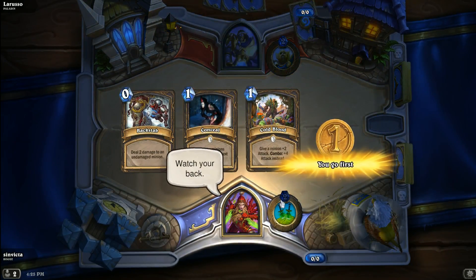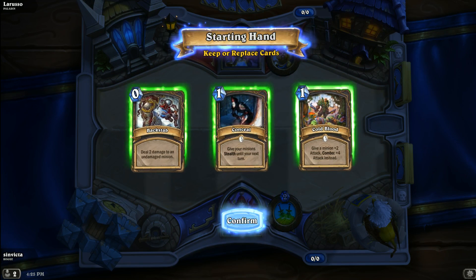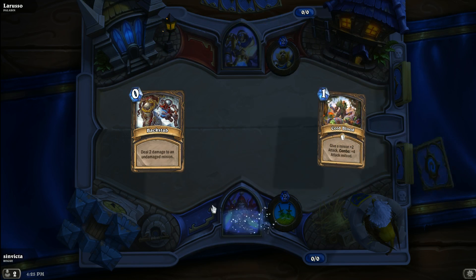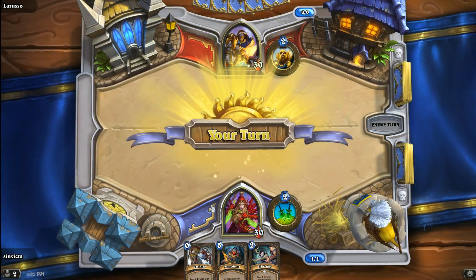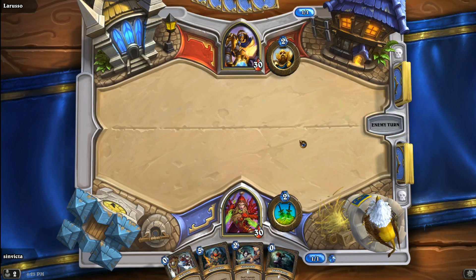It looks like we're going to go first. Backstab, Conceal, and Cold Blood — I'm not a huge fan of having Cold Blood or Conceal without any minions to combo with. I'll keep Backstab just in case, but I trade it off for an Assassinate and an Eviscerate. So another turn-one Assassinate draw, goes straight into Shadow Step. Not a good start. And we are going up against a Paladin.